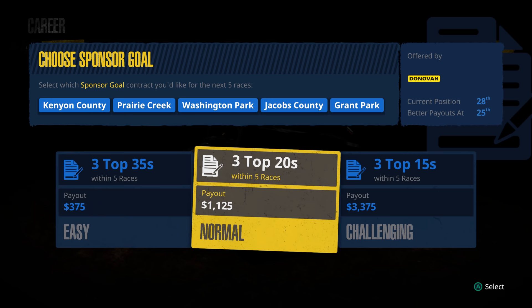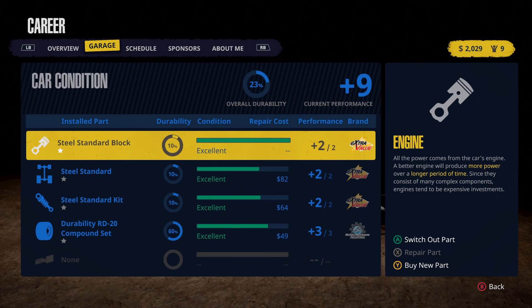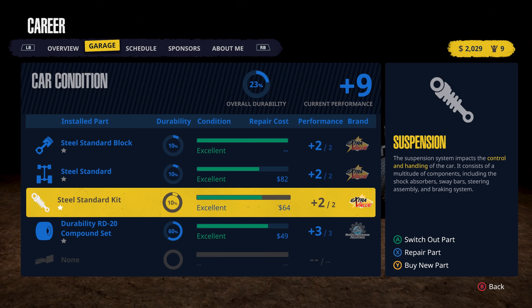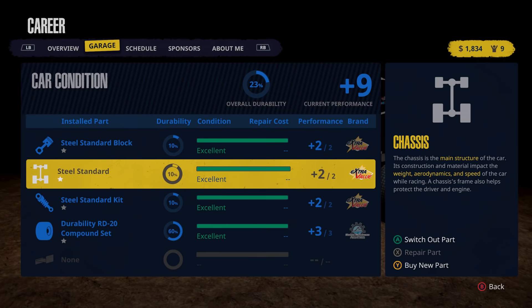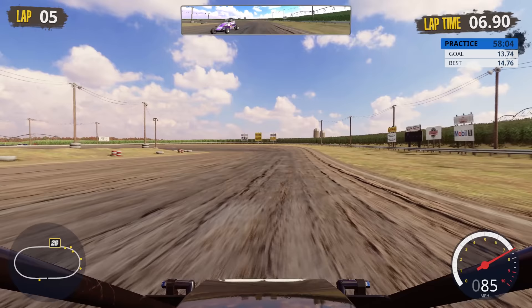Let's go with Easy now — we know where we sit and there's just no way we're going to be able to keep up otherwise. We have two grand — can we afford a new engine? We need 5,100 for that, it's just not going to happen. Let's repair the tires — yes you can repair them. We've got to have this car at 100% to have any shot at meeting our incentive goals. Starting the next event at Kenyan County — we're about a second off the pace, which is alarming.